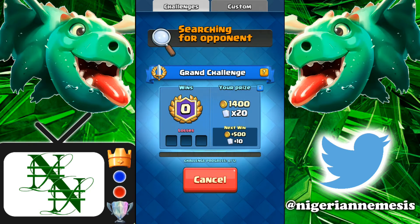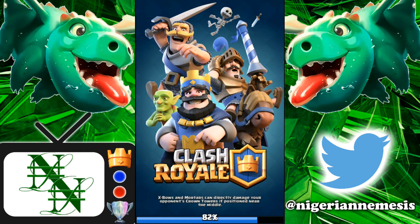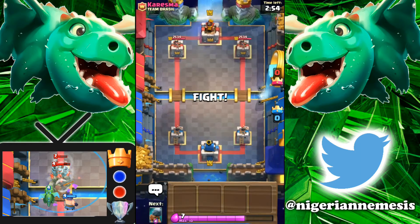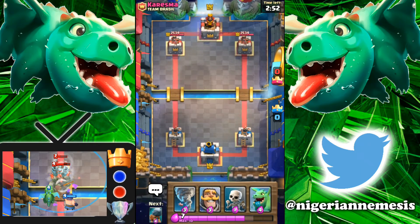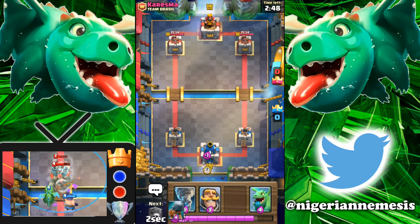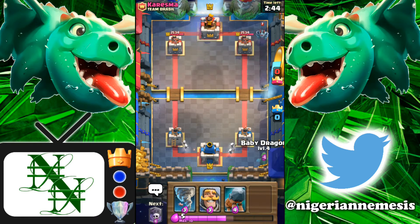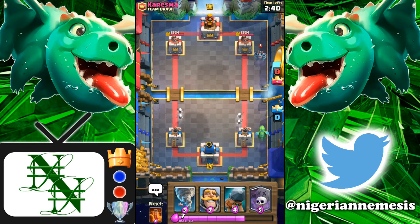You have the executioner, the baby dragon, and the tornado to sweep everything up on defense. The knight does a really good job on defense too, and then you turn it all into a counter-attack with the battle ram and the graveyard if you have that kind of elixir. If you don't, just the knight and the graveyard can completely shred a tower. The poison spell does a really good job as well.